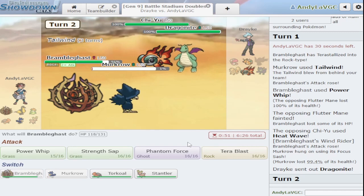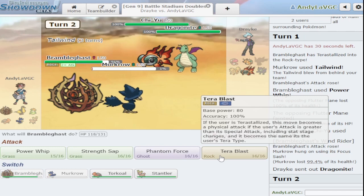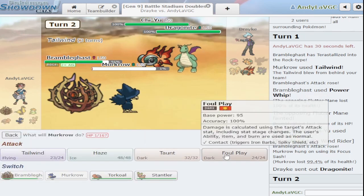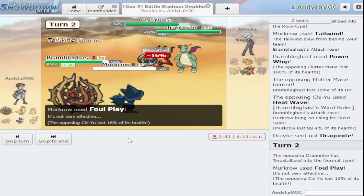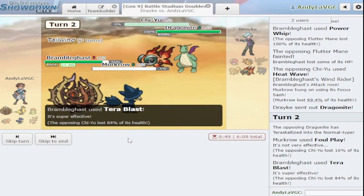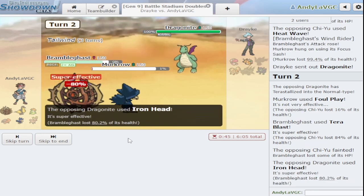Okay what do I want to do now — I can terra blast. Let me think: what's scarier, Dragonite or Chi-Yu? Let me go for terra rock and foul play. They terastalize to normal — that's cool. We break the sash if they have one and knock it out. Bramblegast is doing things! Dragonite's gonna hit me with iron head though — that's bad.